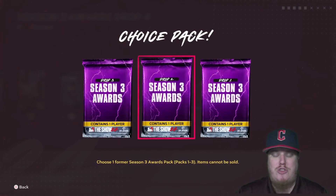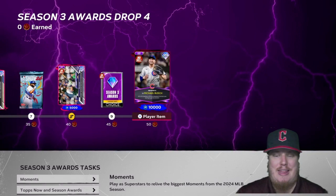At 45 stars we have the Season 3 Awards choice pack — you get to choose between Drop 1, Drop 2, or Drop 3, one pack, one player from those drops. Make sure you choose wisely and know what's in the packs before selecting. I'll probably be choosing Drop 3, though I still need the card from Drop 1 for the Guardians, so we'll see.